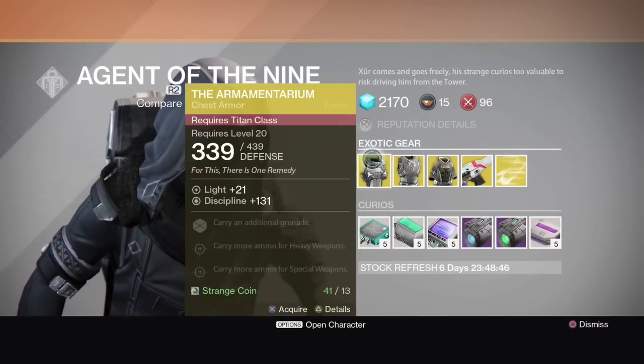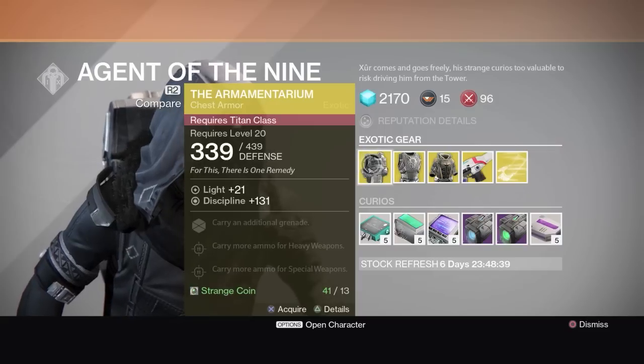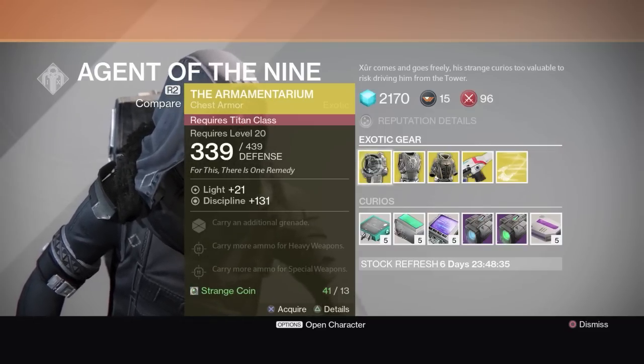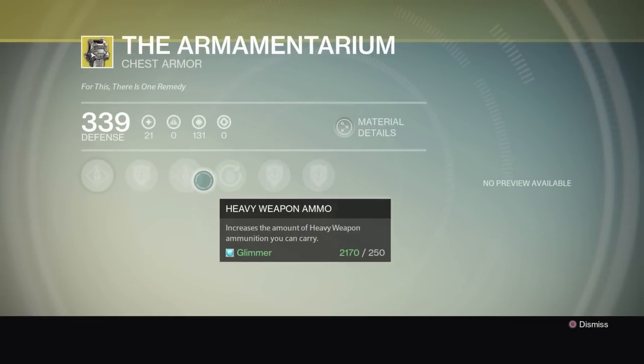First thing he's got is the Armamentarium. It's gonna carry an additional grenade, carry more ammo for heavy weapons — I like that a lot — and carry more ammo for special weapons. I haven't used my Titan class yet, but I think I already have this actually.